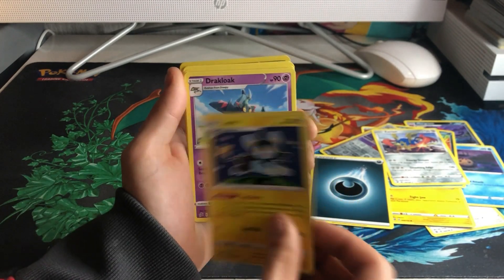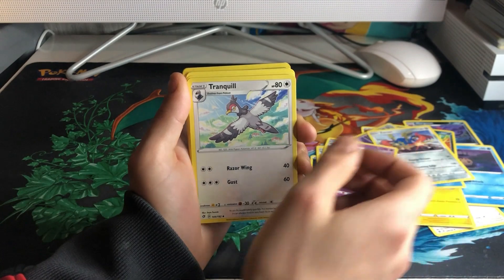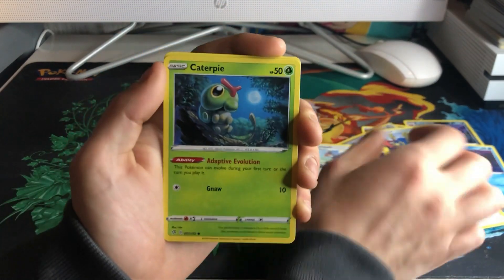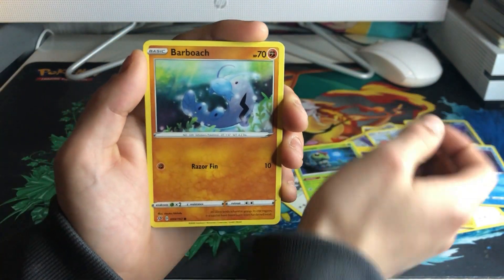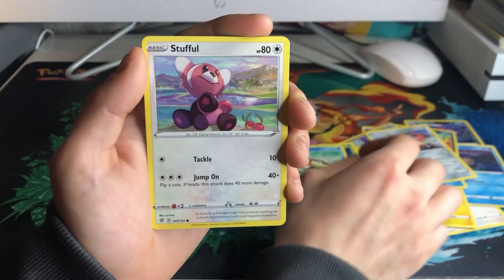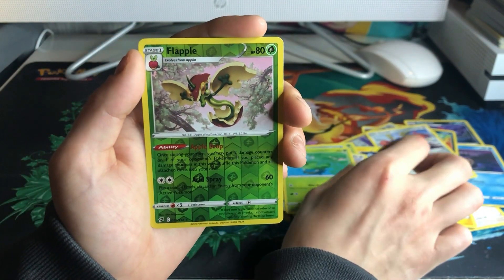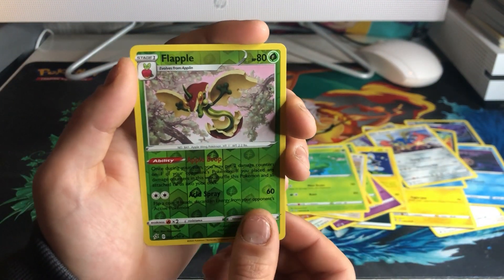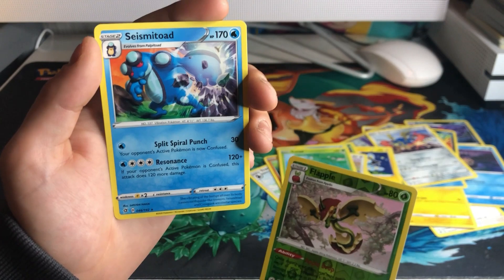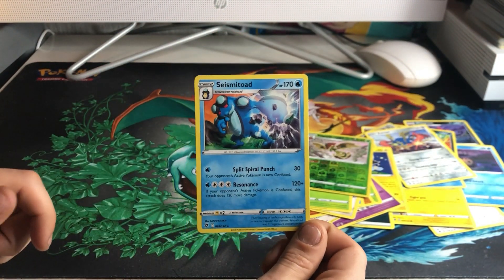Snom, Dreepy, Tranquil, Caterpie, Boltund, Arrokuda, Stufful, Lotad. Reverse Holo, Reverse Holo, Flabebe, and a Cinccino non-holographic.